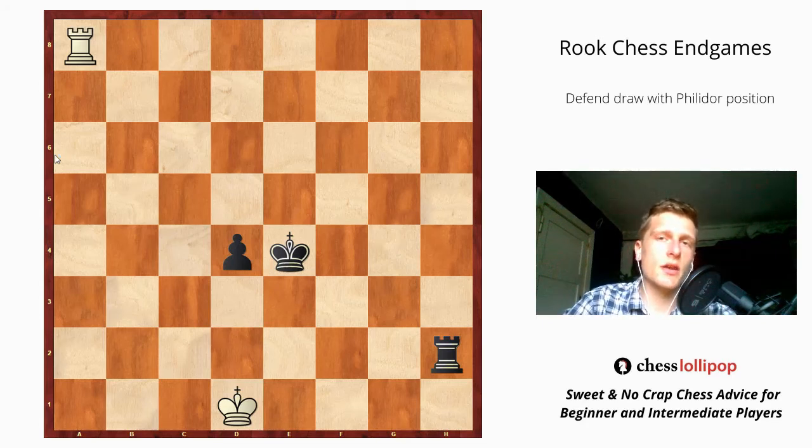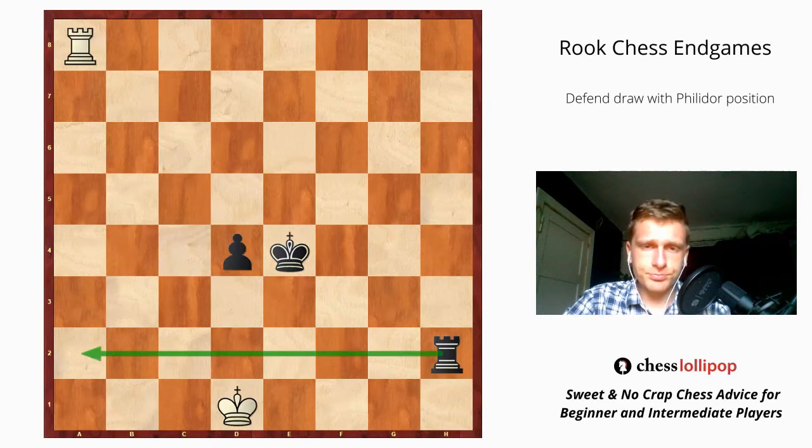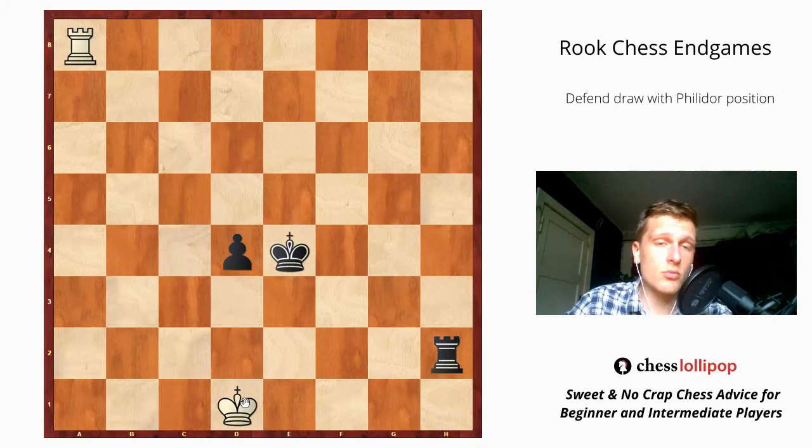In today's chess endgame lesson we will talk about the so-called Philidor position, which is a method to defend a rook endgame when you are a pawn down. In this particular position we can see on the chessboard, black's rook cuts off our king on the first rank, so our king can't go up and has to move just on the first rank for a moment.